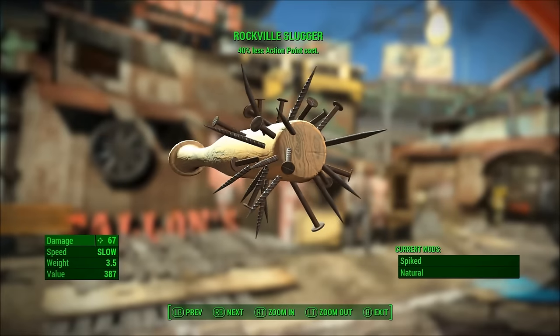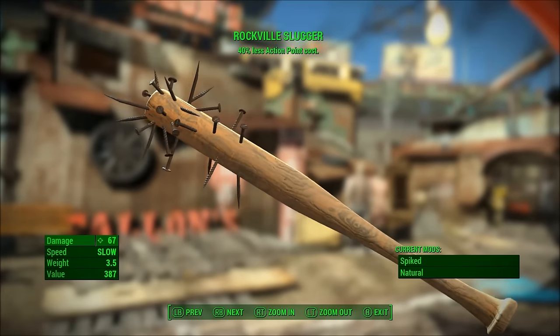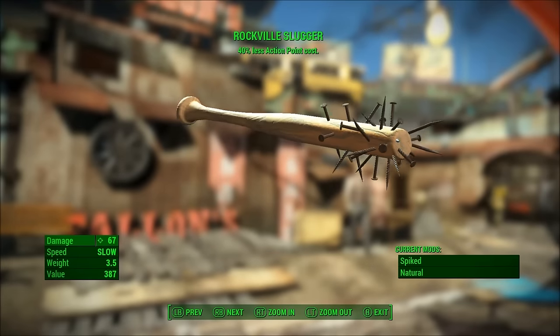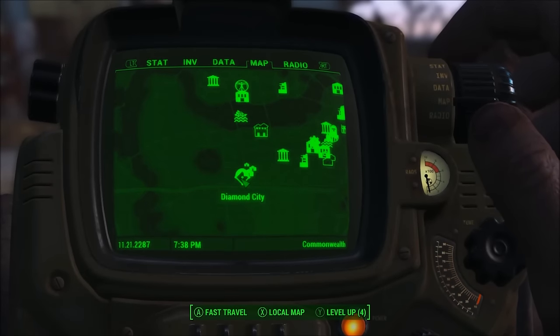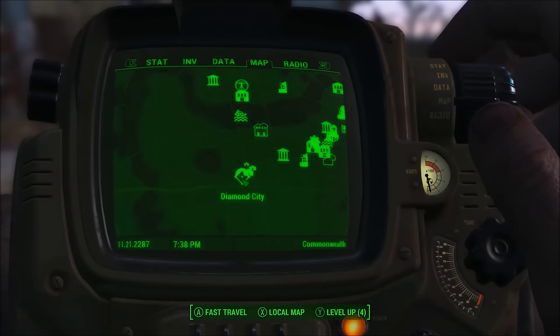As you can see, this thing has a bunch of nails and other stuff protruding out of it. To get this thing, you can get it early on and it doesn't really cost an insane amount of caps, but it is still a relatively high amount. To get it, you're going to need to go to Diamond City and buy it directly from Mo Cronin.